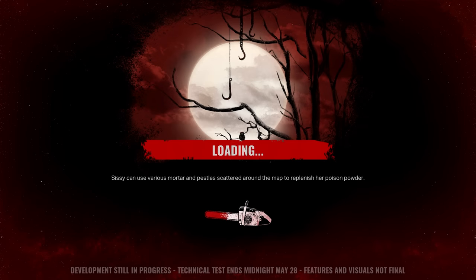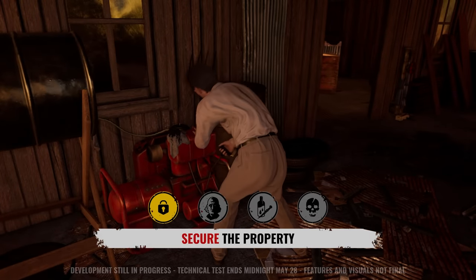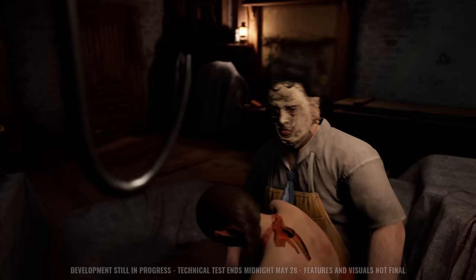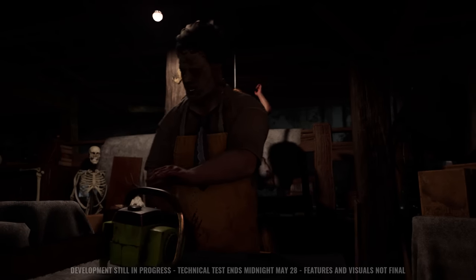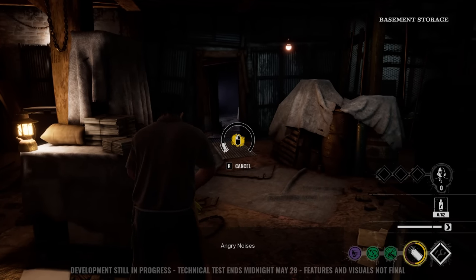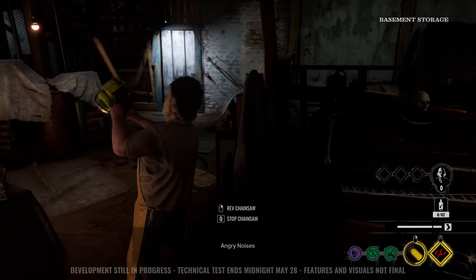Alright, so from what I know, our job as killer is to obviously kill the victims. We need to secure the property — lock doors, start generators which create electric barriers to stop them. We can give blood to Grandpa to level him up, and the higher level he is, the more frequently he does these little searches, which allows us to see the victims' auras when they move, in short durations. So we're gonna do our best here and try to get a 4K and mory every single one of them. We're gonna start our chainsaw immediately because, you know, we're Bubba.